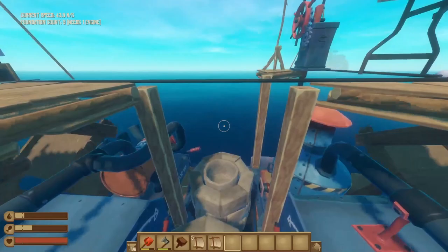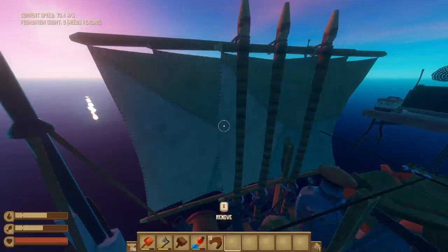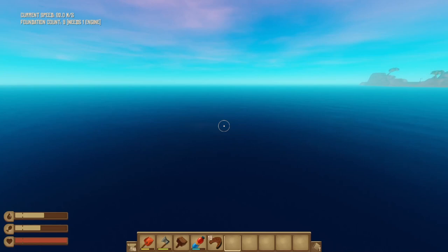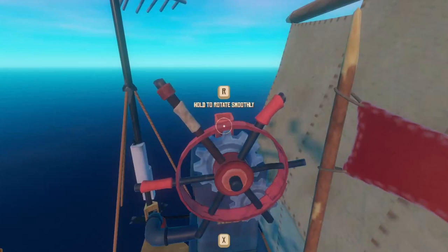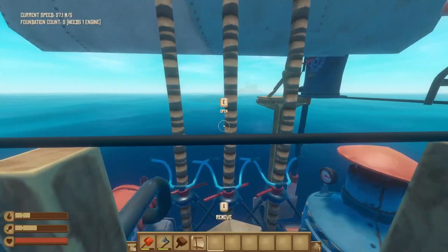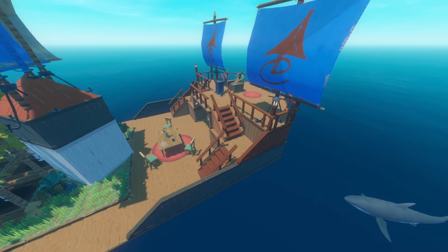Engines also got a little boost, so let's revisit the double engine design used in Tangaroa running. Engines each add about 15 meters per second, which is pretty good, but not nearly as fun as when we add a ton of sails onto that raft as well. This particular design caps out at about 110 meters per second, which is insanely fast. Turning is a little bit of a nightmare, as you would imagine with the drifting mechanics. Just be careful not to hit any islands and you'll be good to go.